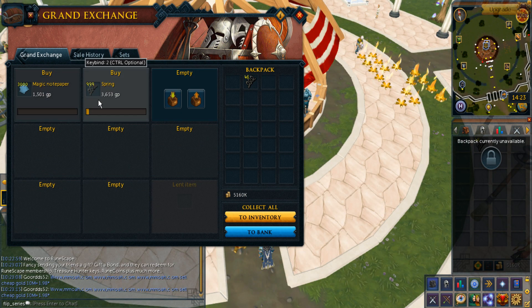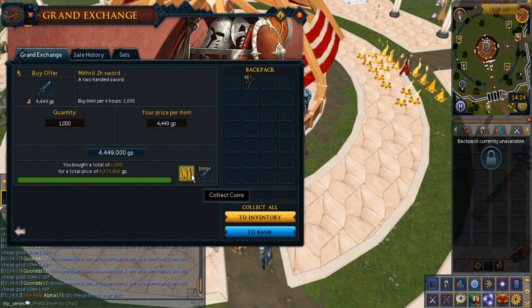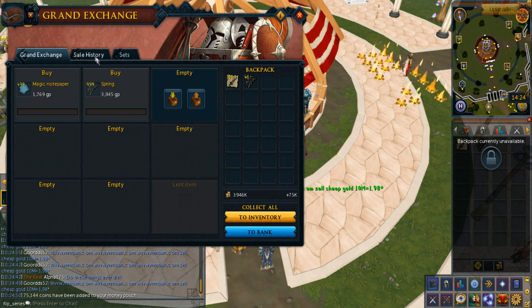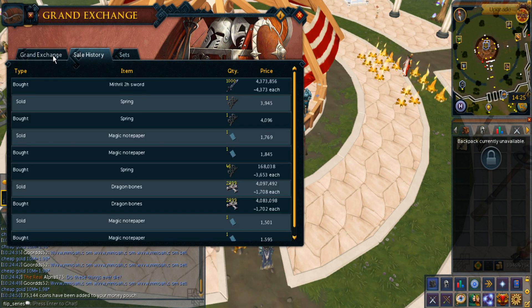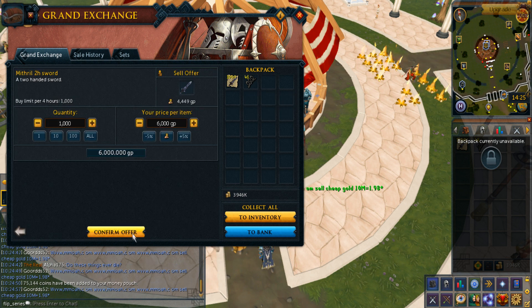I woke up but nothing has bought at all. I did instantly buy the Mithril 2h sword and I bought them for like 4.3k each. Let me see if that actually still can sell for 6k. I'm feeling really really confident it will.